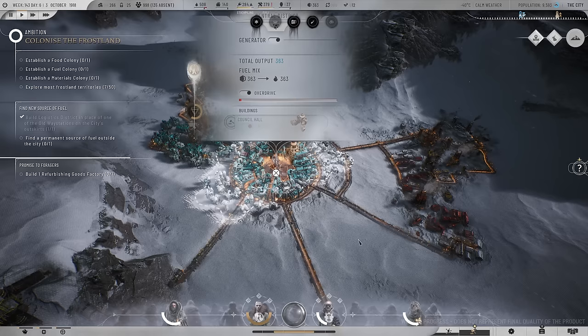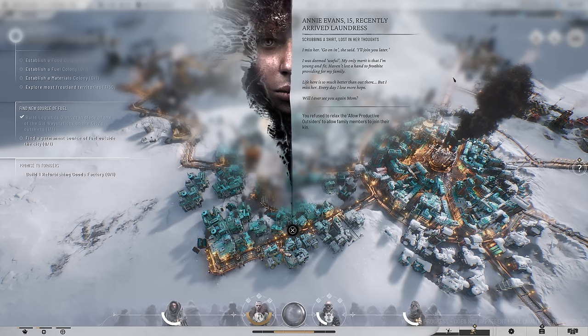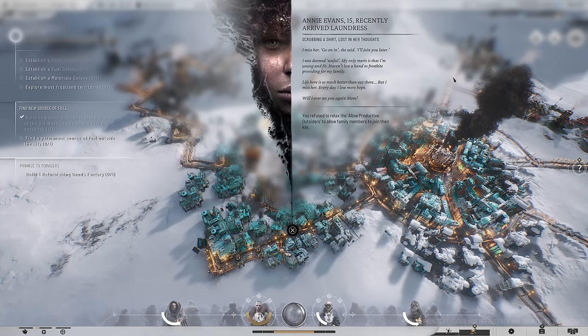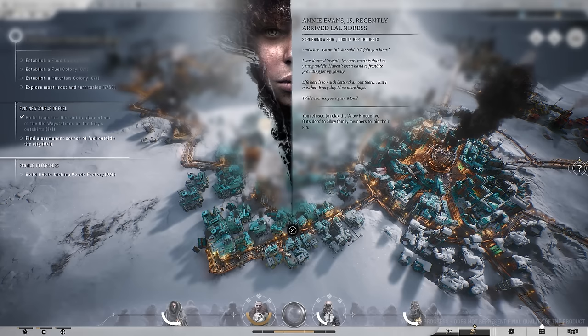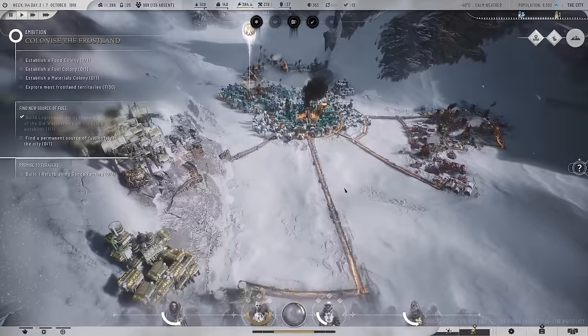Hopefully this will do the trick for the time being until our new idea comes to fruition. In the meantime, there's a story event: Annie Evans, 15, recently arrived laundress - the daughter of that one mother who came through last session. Scrubbing a shirt, lost in her thoughts. She misses her mother. She was deemed useful - her only merit is that she's young and fit, hasn't lost a hand to frostbite. Life here is so much better than out there, but she's losing hope. The game notes that we refused to allow family members to join their productive kin - and that's why we're seeing this. Curious note about the language used - where is this game set?